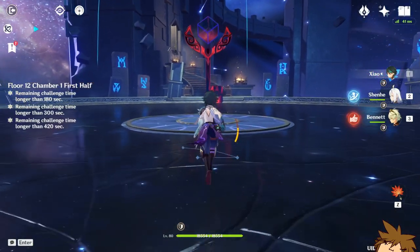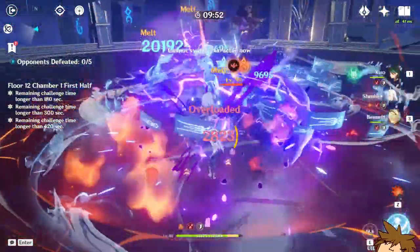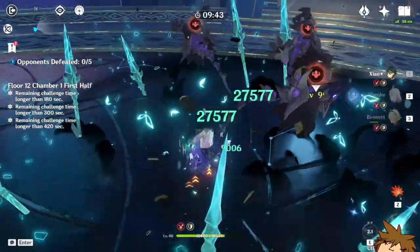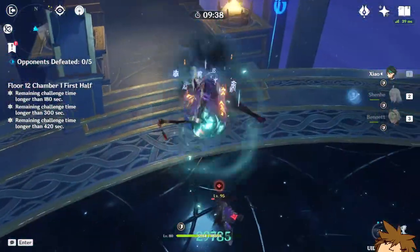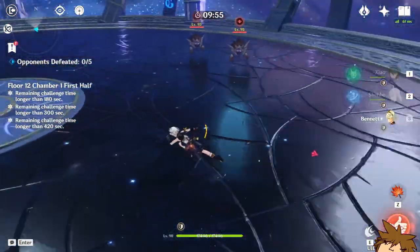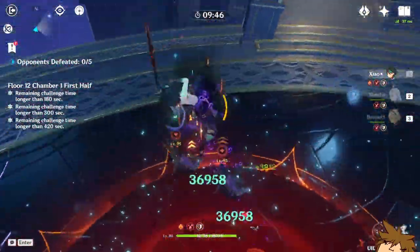I'm kind of upset that it doesn't work because he doesn't get his full buff. Now we're going to add Bennett's buff as well. Shenhe E, then dash, dash, upwards. That's around 38,000. It's going to dip for a second without Bennett's buff. We got to 30,000 — we didn't hit 30,000 before. Now we're going to try just Bennett's buff. 36,000.